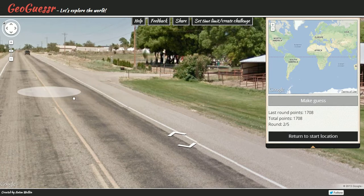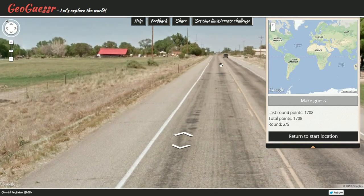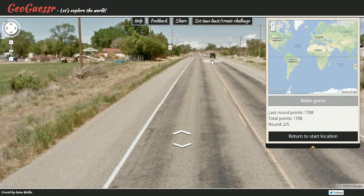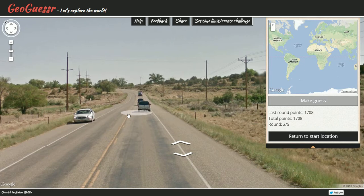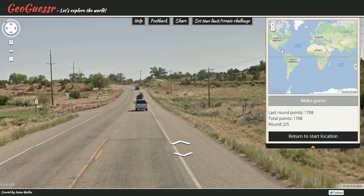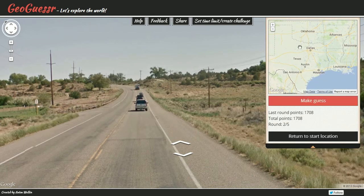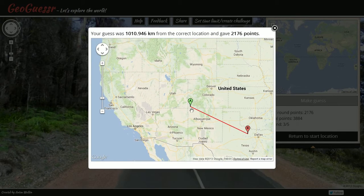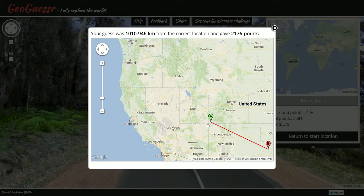This looks like it's down in the south — not completely like the Arizona desert, but more dry, like Texas or Oklahoma. It does look quite dry. I'm going to say Texas right here. Let's make the guess. Oh, look at that — not too far off!